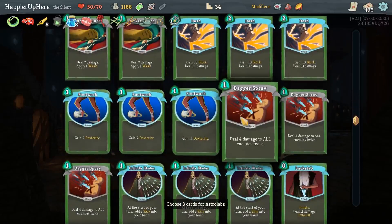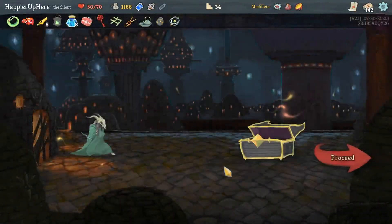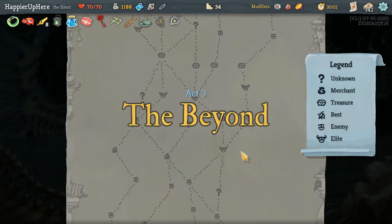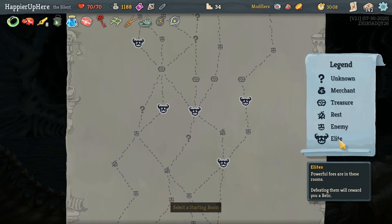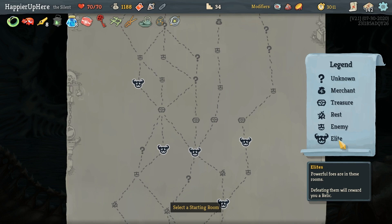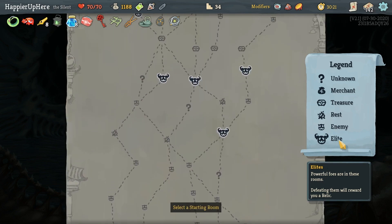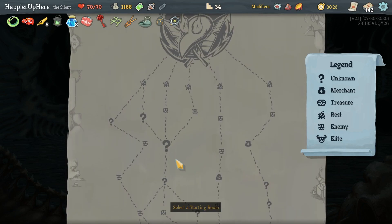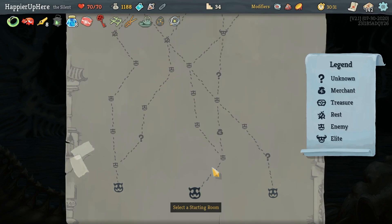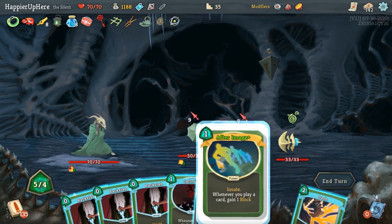Cloak and Dagger, Corpse Explosion, and Finisher - I'm very happy with all of those, mostly the Corpse Explosion. Should help in general, just not against the Awakened One. There are only two elite paths - if I had gotten the Black Star I would have gotten extra relics from four more elites. On the right it'll give me two question marks then elites, then another shop. I'll skip a question mark going for the shop because I have a lot of gold.